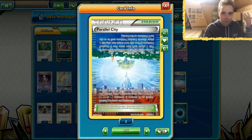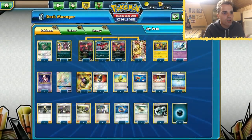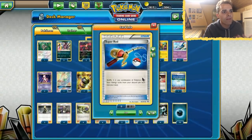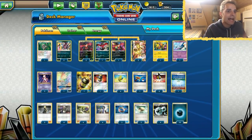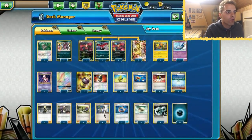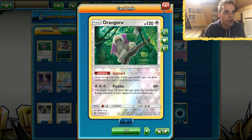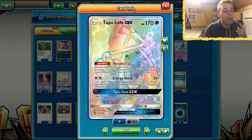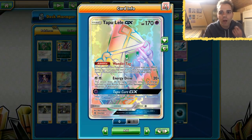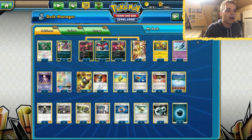We also have Parallel City against things like Malamar and Zoroark, which works out very well. We have 10 Darkness Energy so Max Elixir will hit most of the time, and we even have Super Rod to put Energies back in the deck as well as certain Pokémon we might need. Very consistent list with 4 N, 4 Sycamore, and 3 Cynthia. We are also using Oranguru with the Instruct ability, and only one Tapu Koko because we are running one-prize attackers — we're just gonna slap a bunch of damage turn after turn until we get all our prize cards.